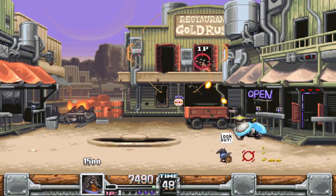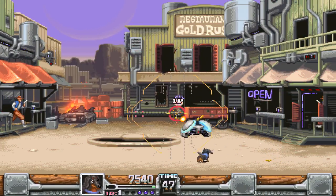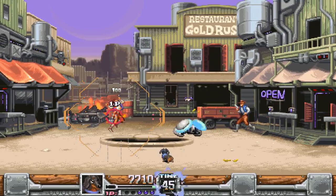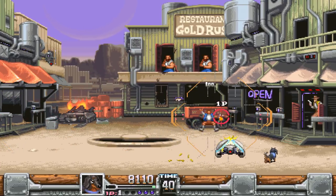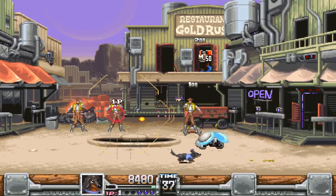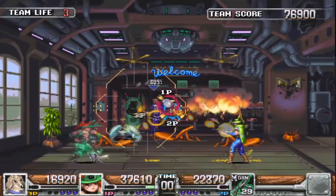But even if you kinda suck at gallery shooters like this, that's where Bullet the Dog comes in. He's meant to be kind of an introductory character because his range of fire is huge. You don't have to be pinpoint accurate to get rid of an enemy — just be in the general vicinity — and that makes it much easier to progress.